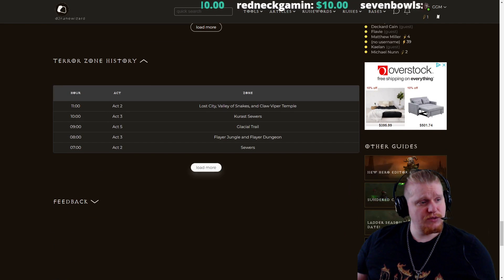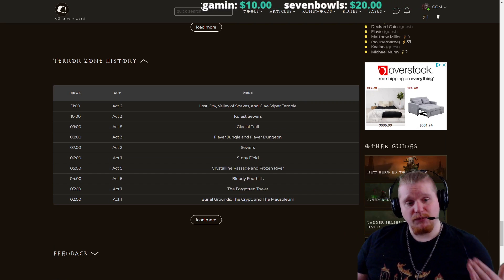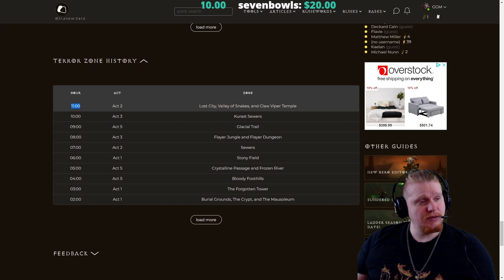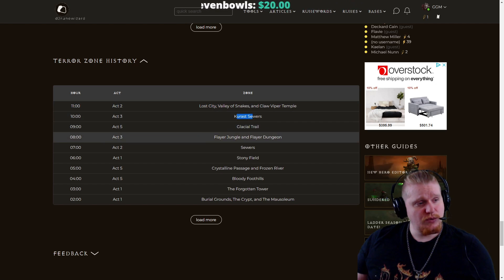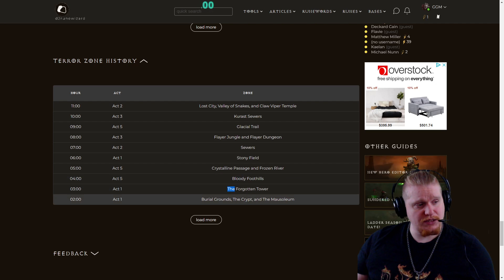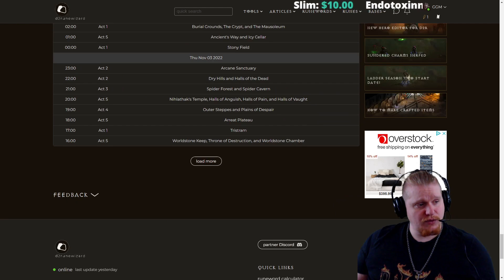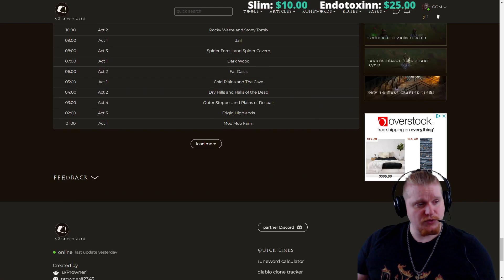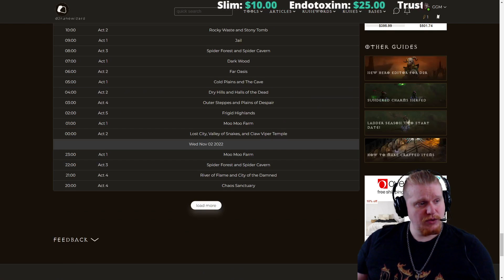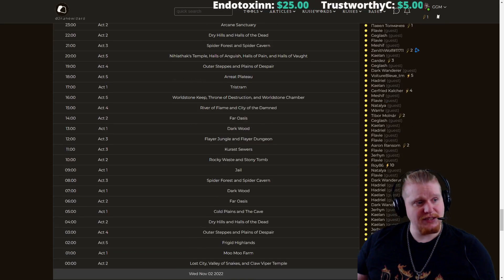And then we also have the Terror Zone history, which is pretty cool. So you can kind of see what the zones have been in the past couple hours. As of right now we have Act 2 — it was Lost City Snakes, then it was Kurast, Glacial Trail, Flayer Dungeons, Sewers, Stony Field, Crystalline Passage, Bloody Foothills, Forgotten Tower, and Burial Grounds again with the Mausoleum. In the past certain number of hours, and we can go back even further if you'd like to pull this data for specific purposes.